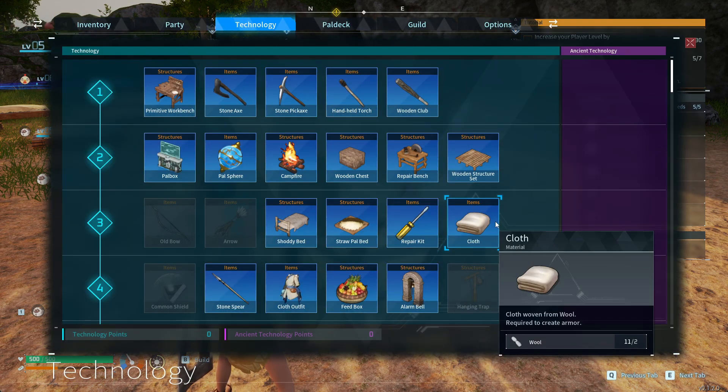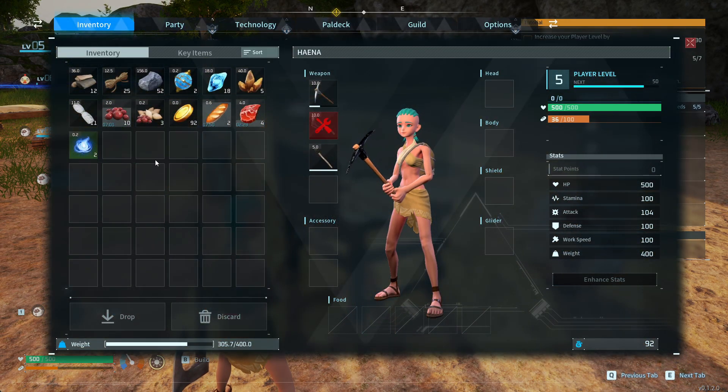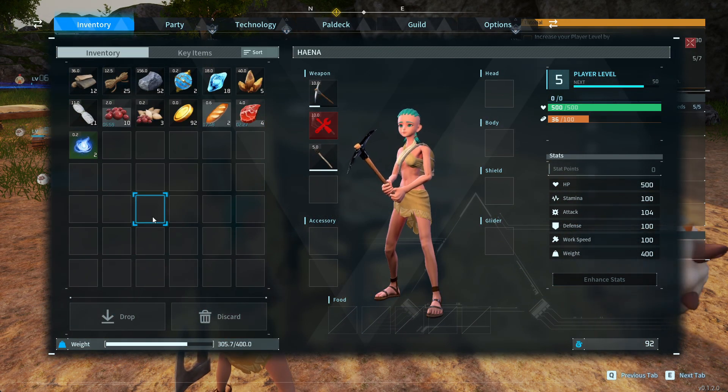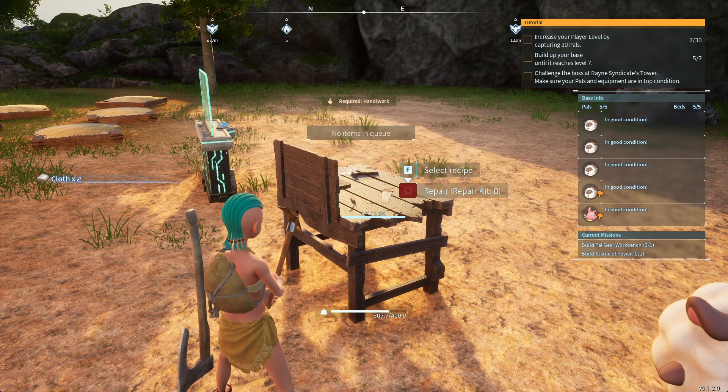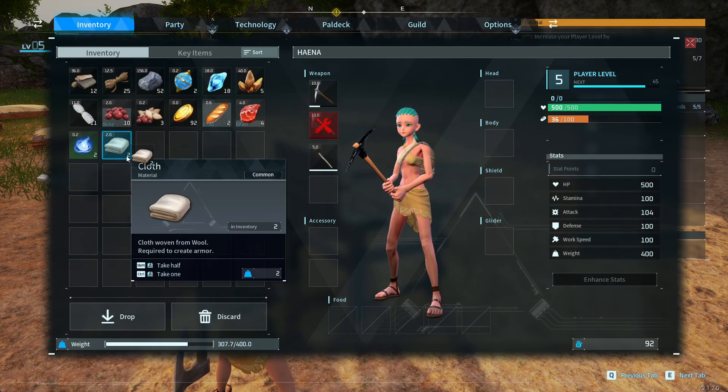If you need wool, you can kill the sheep pals to get wool from them. So that's how you get cloth — you unlock it with technology, and then go to the workbench and select it with wool in your inventory.